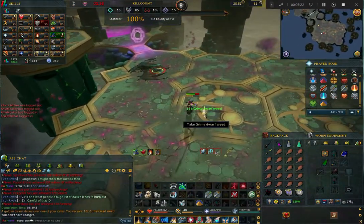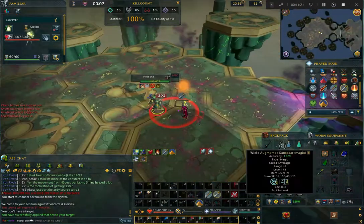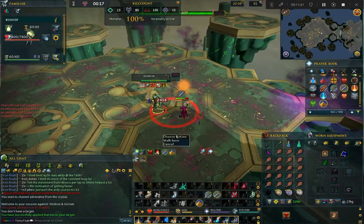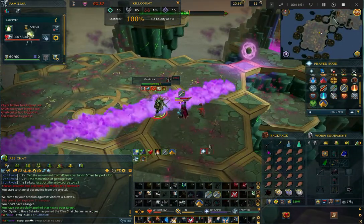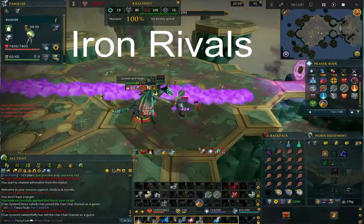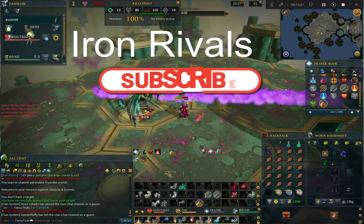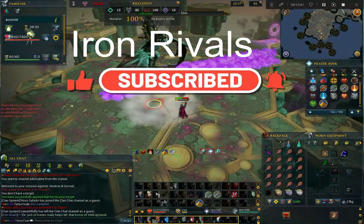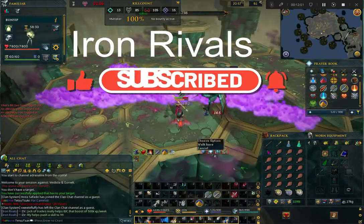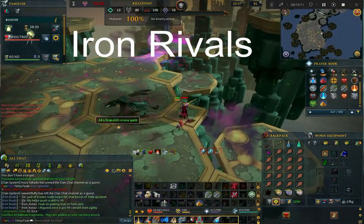After the kill, teleport to Wars Retreat to use the prayer altar and adrenaline crystal, and repeat. Congratulations, you can now farm Vindicta to your heart's content on your Iron Man. If you are looking for an Iron Man clan that welcomes players of any skill level, join the Iron Rivals clan chat in-game. If this guide helped you, consider subscribing to the channel for more Iron Man-focused guides, and leave a comment letting me know what other Iron Man guides you want — it doesn't have to be PVM related. Thanks for watching and I'll see you in the next one.